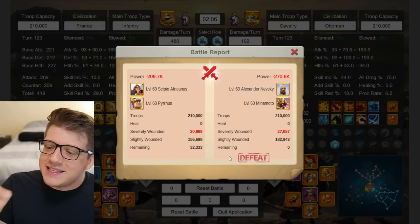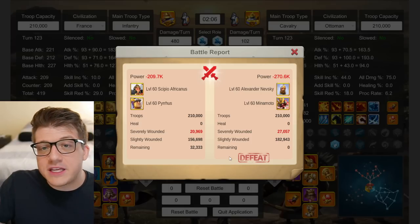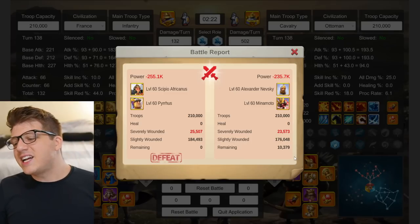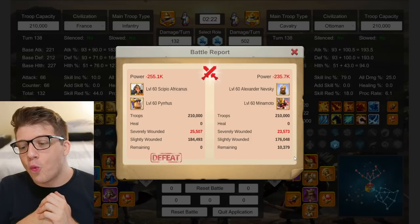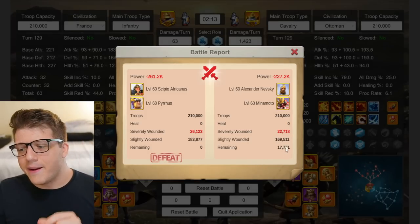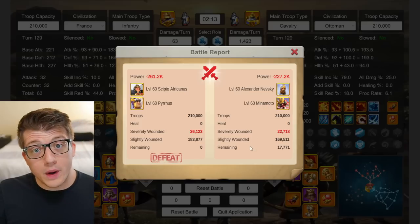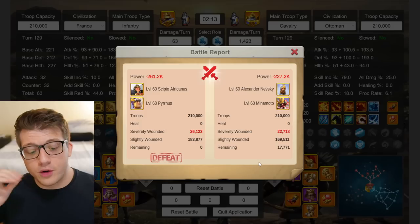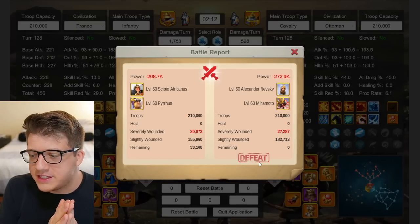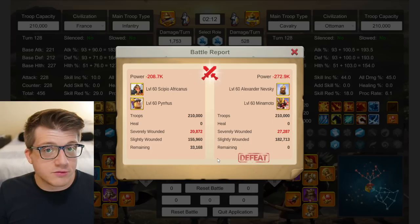Next, Sepio Pyrrhus versus Nevsky Minamoto — a better dueling pair for cavalry than Nevsky Joan. The results were: 32k remaining for Sepio Pyrrhus in one test, but then Nevsky Minamoto wins the second by a small margin and wins the third by just a hair as well. So it's roughly 50/50, with Nevsky Minamoto performing really well in 1v1s.